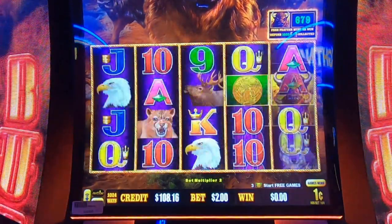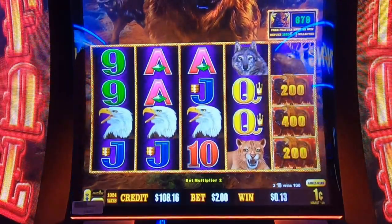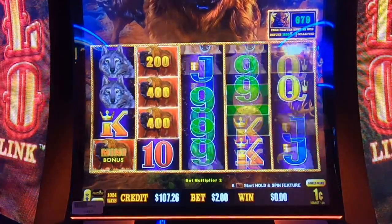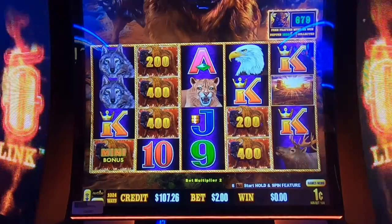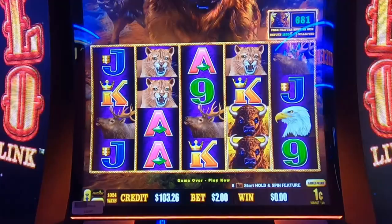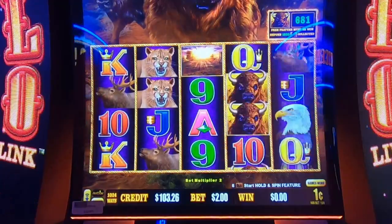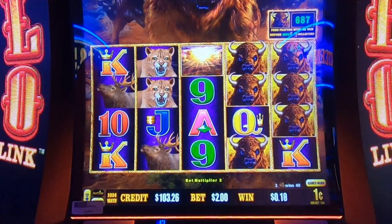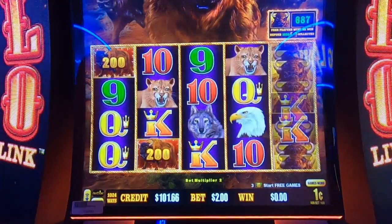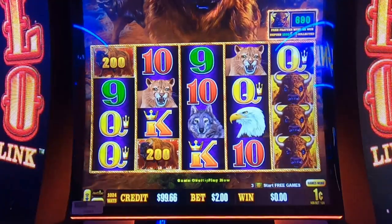I saw the major flash — we just need the major with seven more buffalo. Oh, that's what we need! Major with six, seven other buffalo — four more, two more. Have we got any buffalo hits yet? I like line hits. I don't think so — not even two of them.